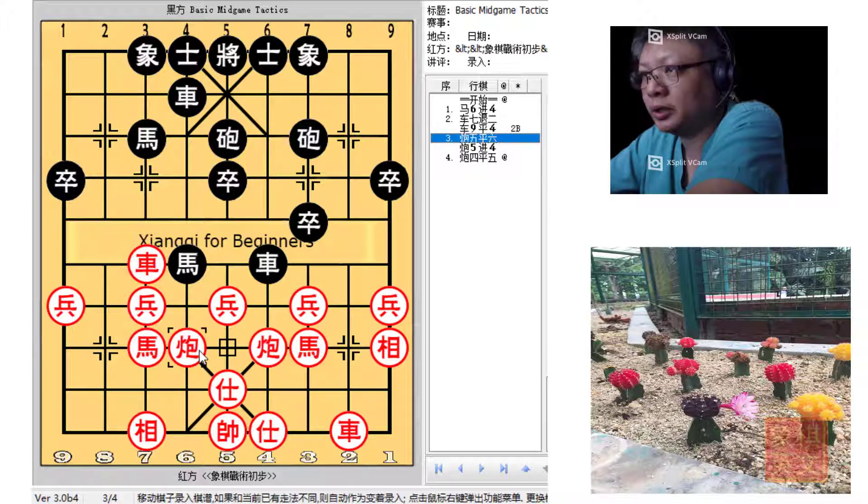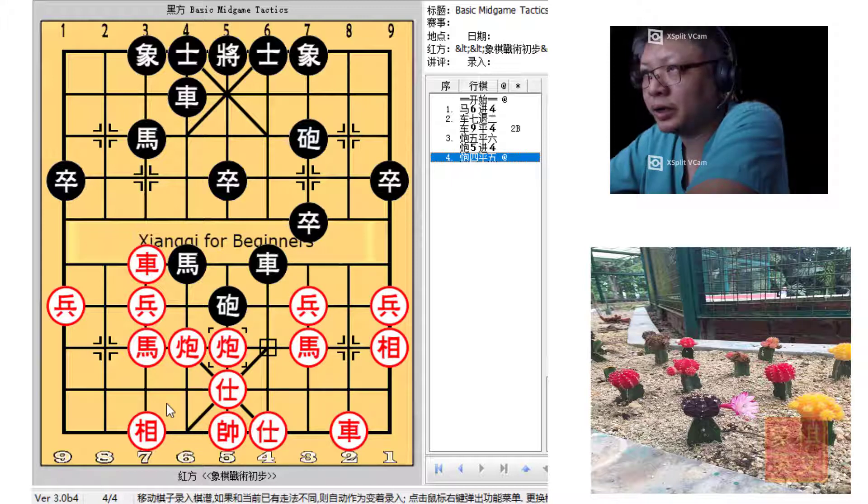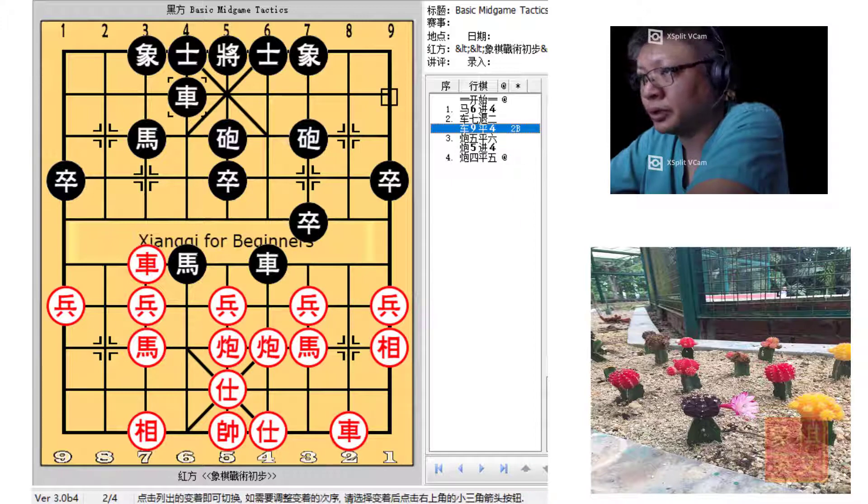Red would immediately change its formation, and the 5-6 cannons would now be protecting this flank. Black could lose material because the cannon would now be threatening the black chariot. And if it moved away, the cannon could move and the horse would simply capture the black cannon. So Black could lose material in this situation.